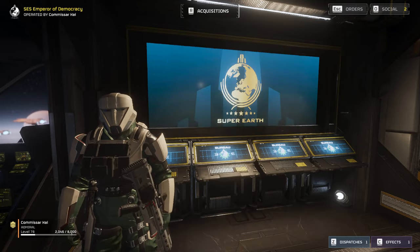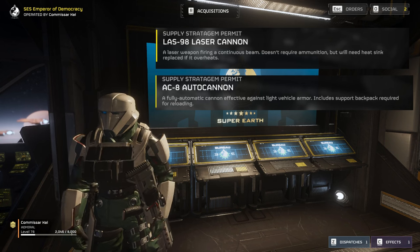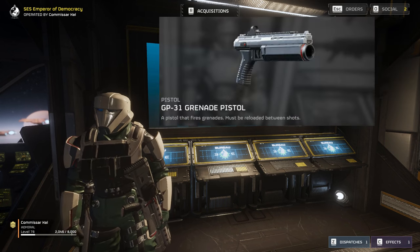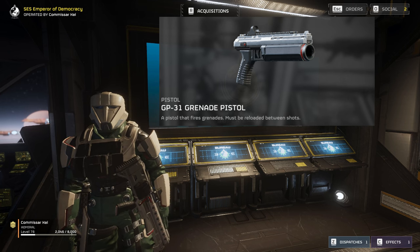If you're not a fan of the AMR, try bringing the LAS-98 laser cannon or the autocannon for the same effect. We're also bringing the Grenade Pistol to give us an answer to the occasional lone Fabricator, or to pop quick shots off at Striders or Devastators.